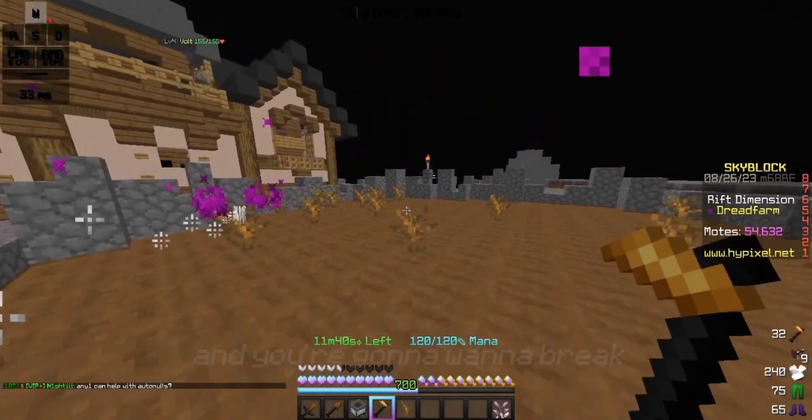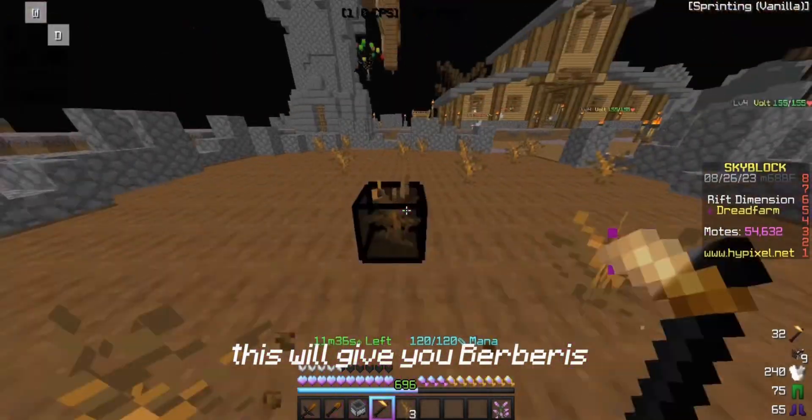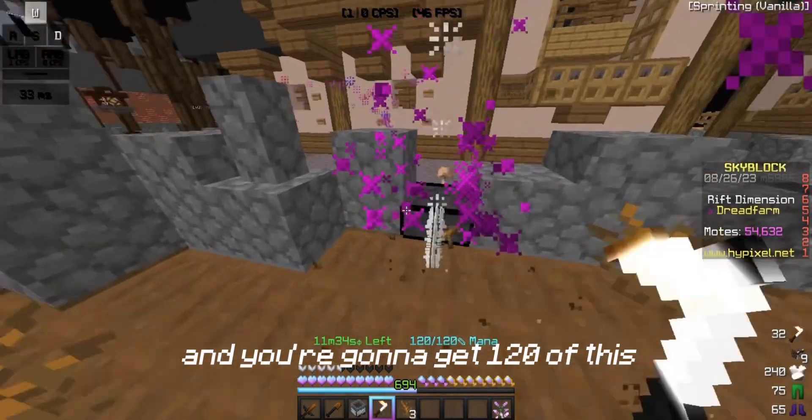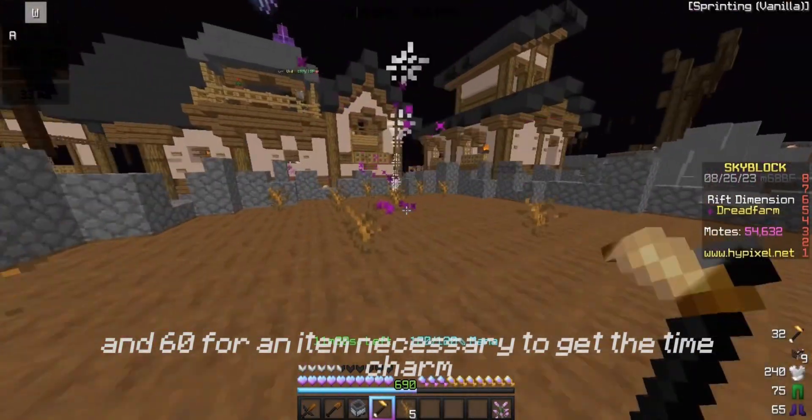First, you're going to come over here to Dead Bushes, and you're going to want to break the ones that have the purple particles above them. This will give you Berberus, and you're going to want to get 120 of these — 60 for the Time Charm, and 60 for an item necessary to get the Time Charm.